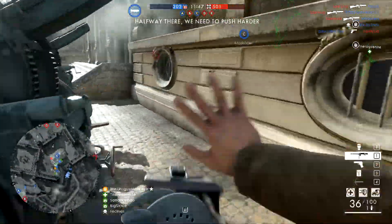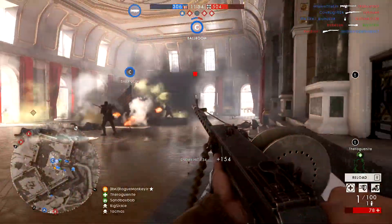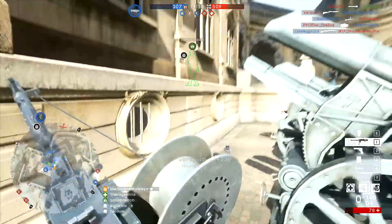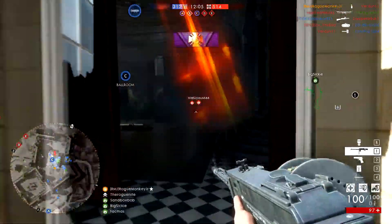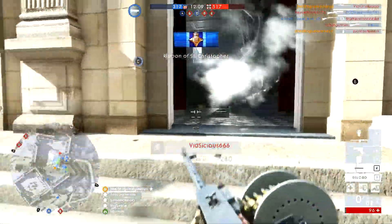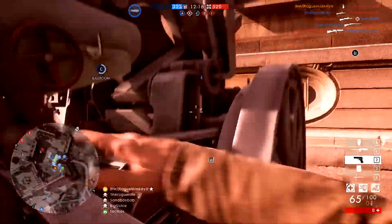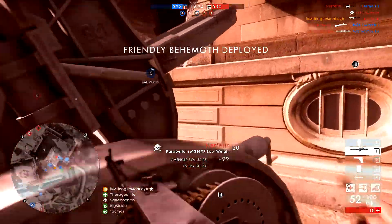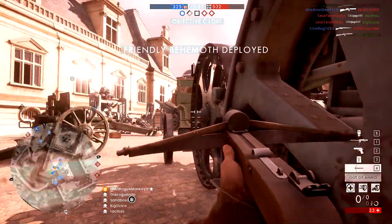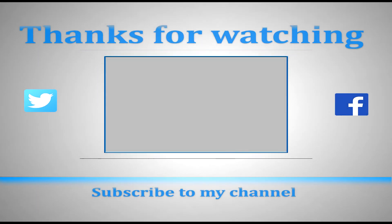I didn't cover the gadgets available to the different classes in this video as it would have been too long, and I couldn't change my gadgets whatsoever since I didn't find a server to join. I wanted to show you guys the gadgets in the actual game. Let me know in the comments if you've had the chance to play the Battlefield 1 closed alpha for Incursions, and don't forget to pick up that closed alpha Incursions key in the pinned comment — first come, first served. Hit the like button if you enjoyed the video, subscribe if you haven't already, don't forget to hit the notify bell, and thank you very much for watching — I'll see you guys in the next video.